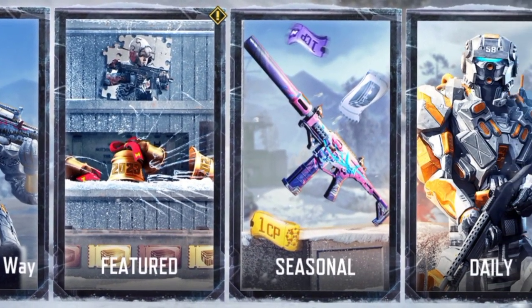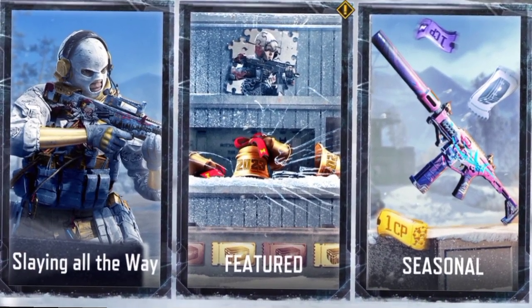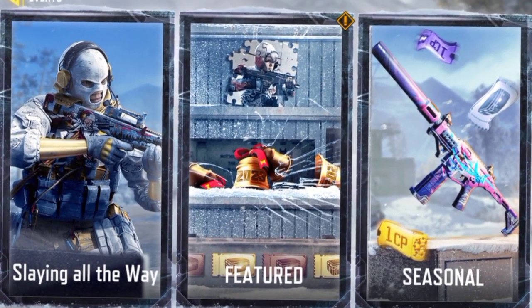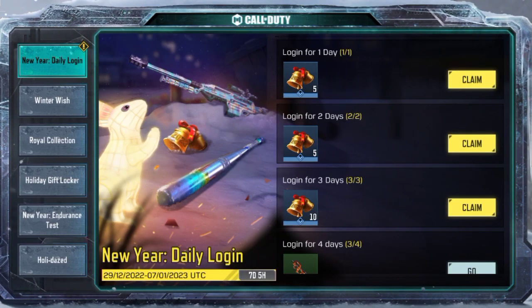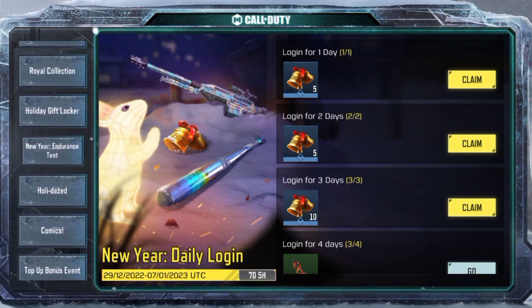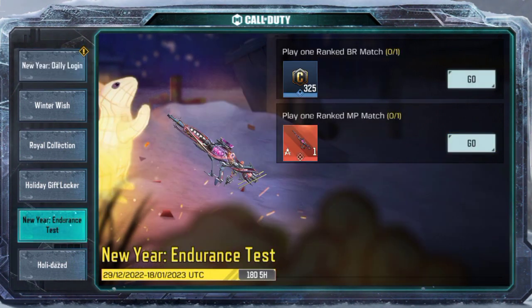First of all, open your game. You have to click on the featured option inside your game. I'll show you by clicking on featured inside my game. After clicking here, many options will come in front of you. You are seeing that many events have come. Go down and you will get to see many more events. You are getting to see the New Year Endurance Test event here — click on it.